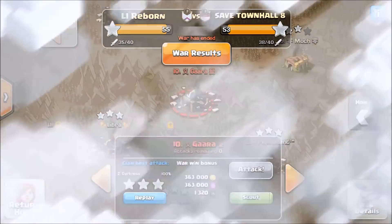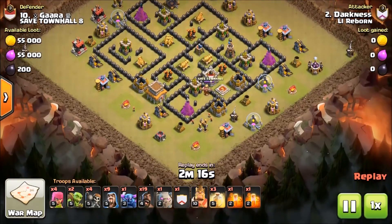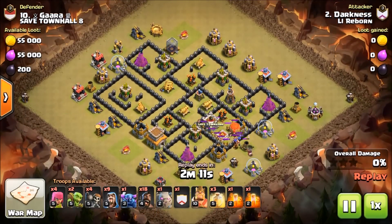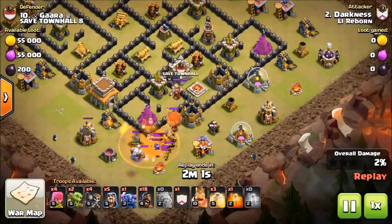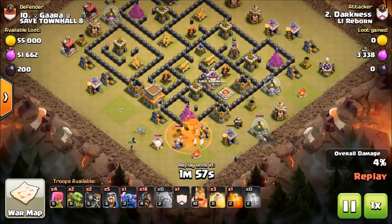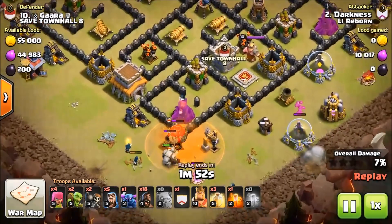All right, here we go — we got Darkness here hitting again. He has dropped to one golem, and as I've told you in the past, you only need one golem if the funnel part of the attack is doable with one golem. Right here he thinks that's the case. There's a lot of trash here — let's see this and make sure he's going to be able to make this funnel.